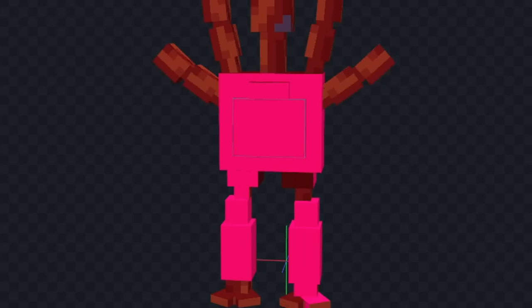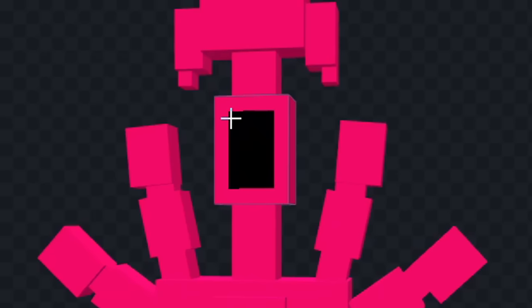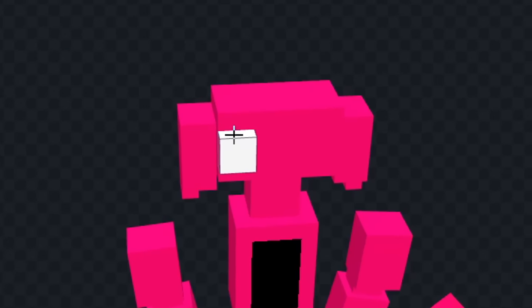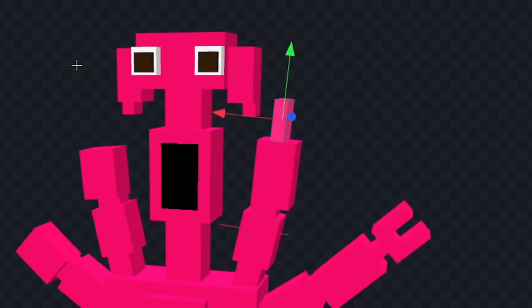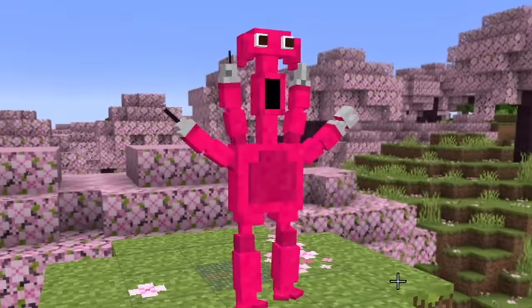First, I'm going to color his entire body a bright pink color. Now let's give him a mouth like this, and we'll also start to give him some eyes on the top. Next, I'm going to add his surgeon tools that he has on each of his hands. And I think this is looking good. Let's see how he looks in game.